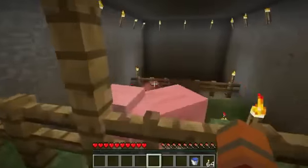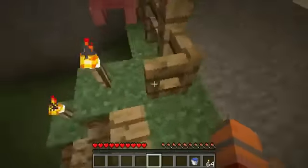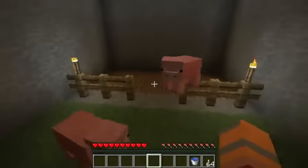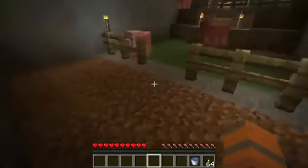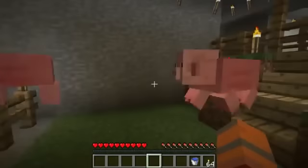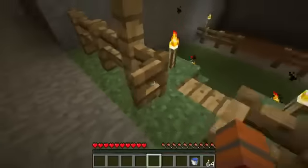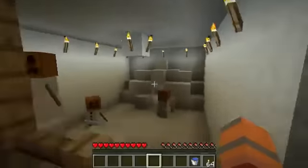This is the pig sty. It's a simple grass area with a mud pit in the back. They can roll around and be dirty, and you can get your bacon and breed them and such.